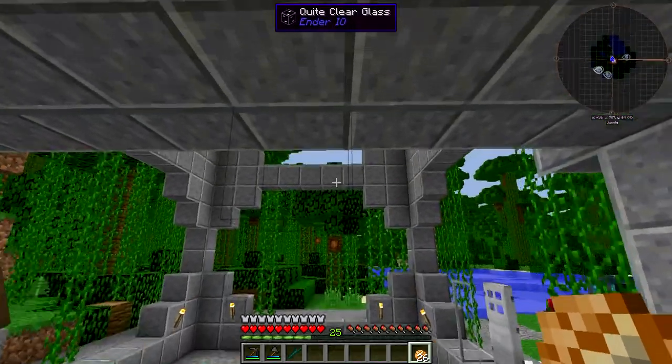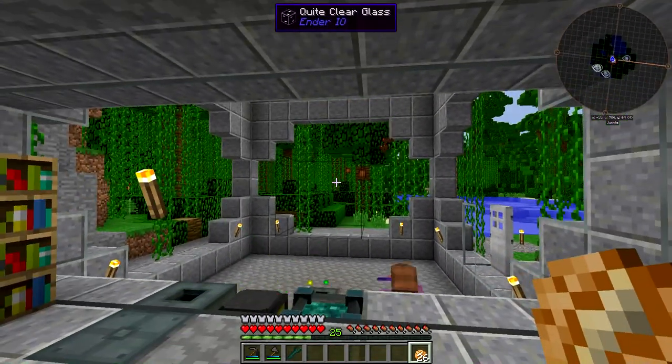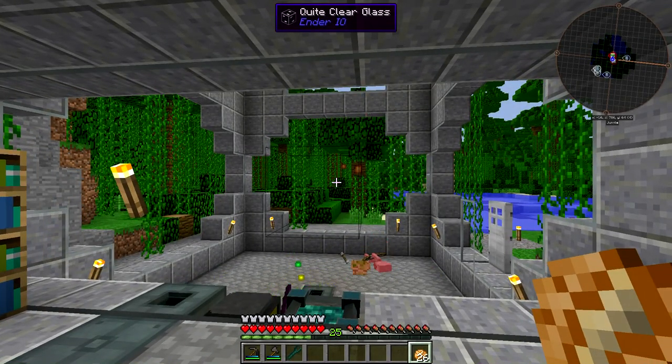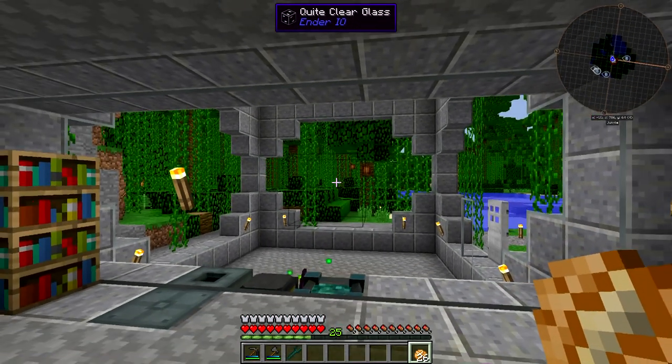The reason you might want to use the Powered Spawner over the Relocator Obelisk is for less conventional mobs — things that don't spawn as frequently as zombies, skeletons, creepers, and endermen. Things like witches, for example. They've got some decent drops: Glowstone Dust and Redstone. If you want something less commonly spawned, you'll invest more power, but you can force spawning at a certain rate depending on capacitor upgrades.